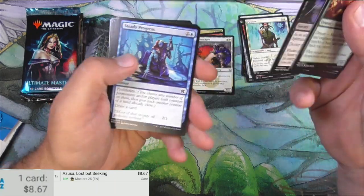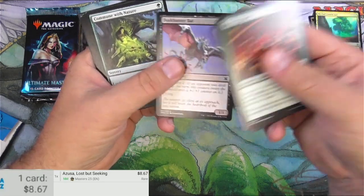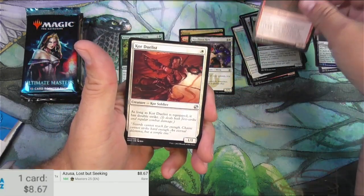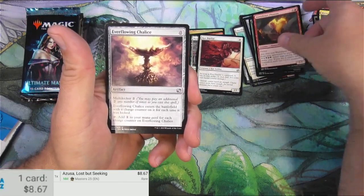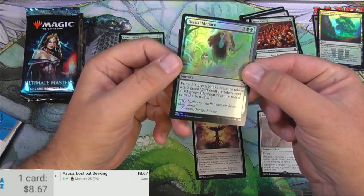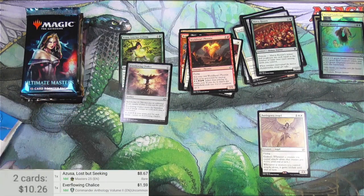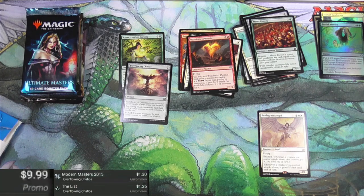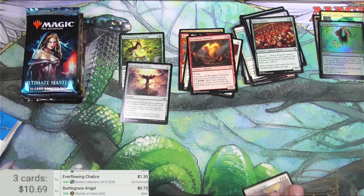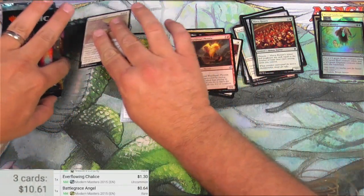Some Rioters, Steady Progress. Got a Worldheart Phoenix — previously a rare I believe. Everflowing Chalice, this is one I might scan. And a Battlegrace Angel, and a Bastille Menace for the foil. The Chalice is a buck or so — the Masters 2015 version is $1.30, we'll take it. The Angel is only 72 cents, the original reprinted even less at 64 cents. But there it is in the rare spot.